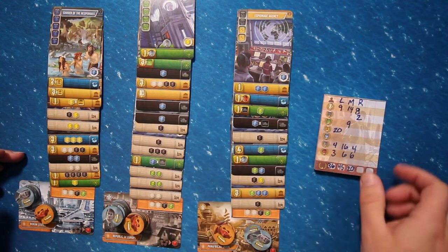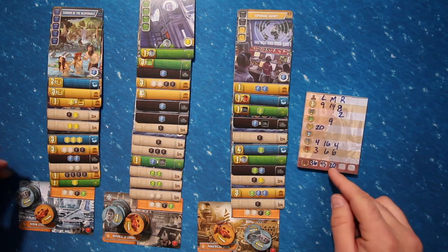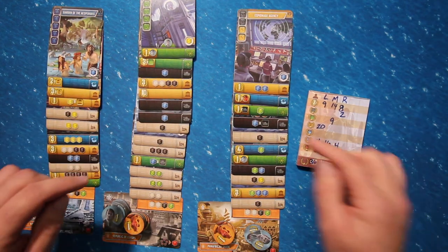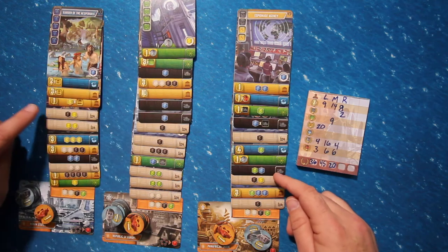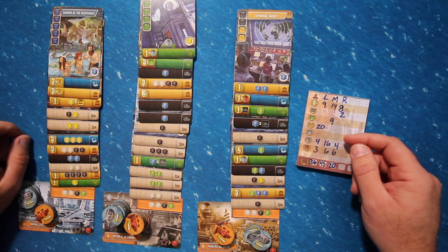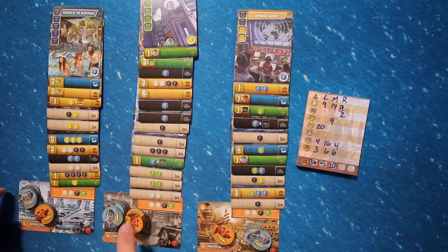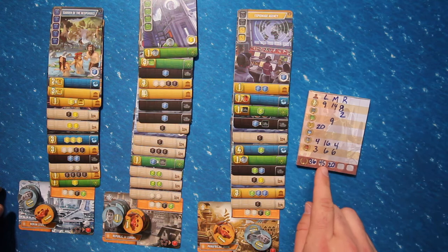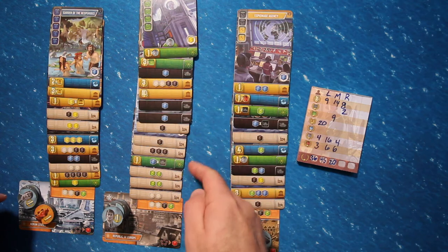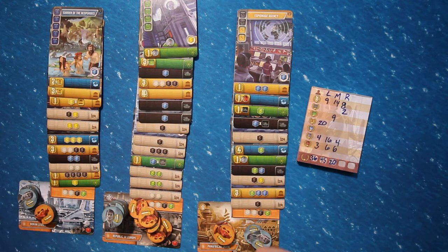At the end of four rounds, use the handy scoring pad to total up your victory points. Cards that have just a victory point on them are totaled up. Combo cards reward you for building cards of a specific color. By default, your generals and financiers are worth one point each at the end of the game. These combo cards increase the multiplier for your generals and financiers. In the event of a tie, the tied player with the most cards in their empire wins. If there's still a tie, the player with the most character tokens wins. If still tied, the players share the victory.